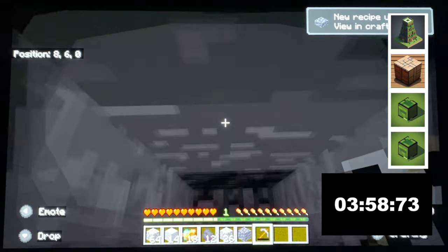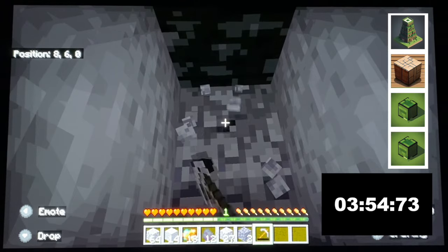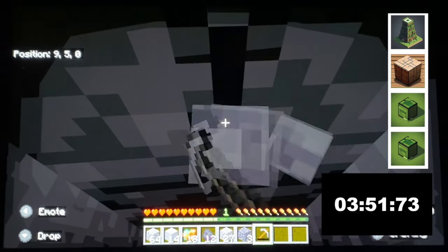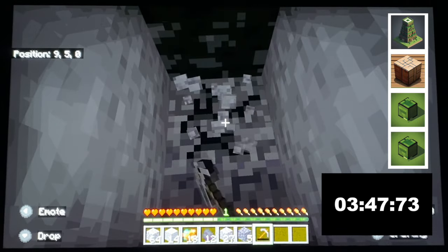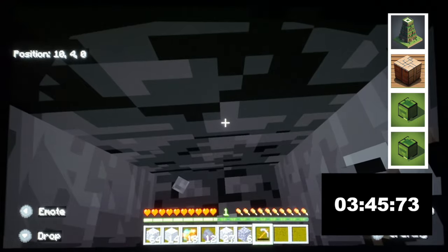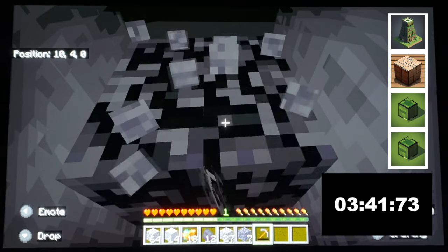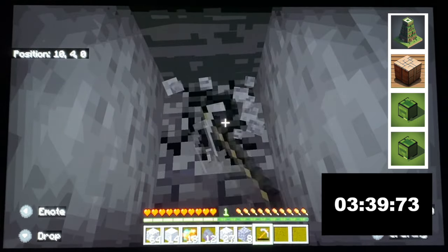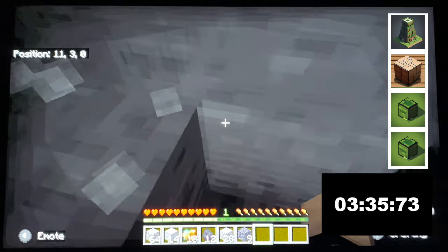Oh, it looks like we got our first deep slate — excellent! The stone recipes are generally analogous across the different stones, so you can build stone walls, stone stairs, slabs — all that stuff. Whenever you encounter a new stone type you get those recipes.